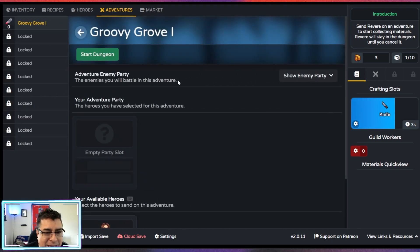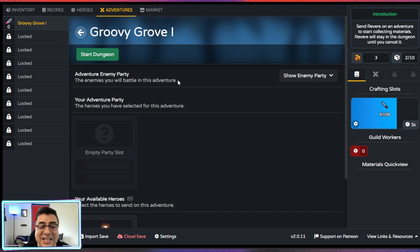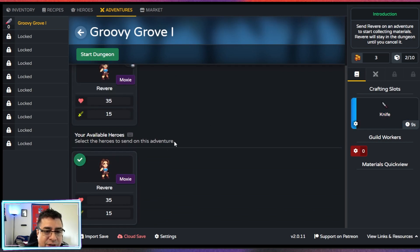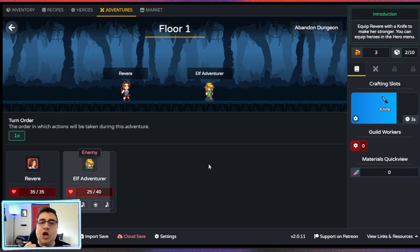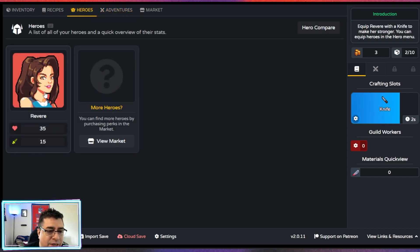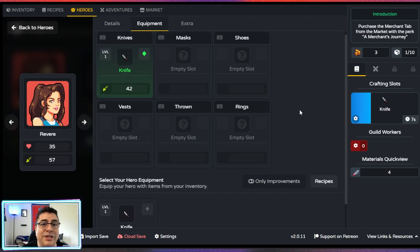Let's go to the Groovy. A good knight crafted — okay, that's good, not great, but I appreciate the effort. Revere, you can go there and start the dungeon. This is so cool — against the Elf Adventure. Let's equip Revere with a knife to make her stronger. We go to Heroes, equipment — the good knife is plus 42, so we're going to use that one.